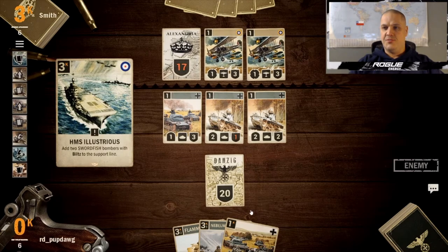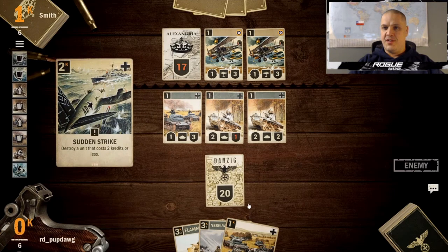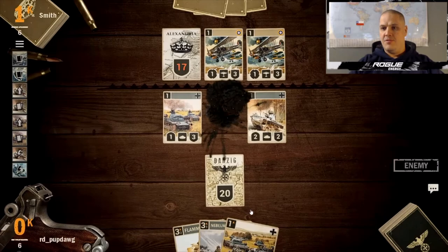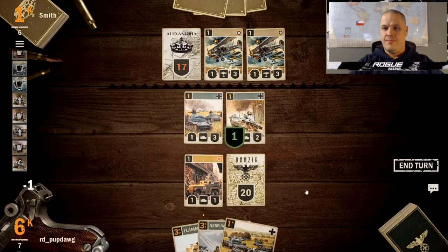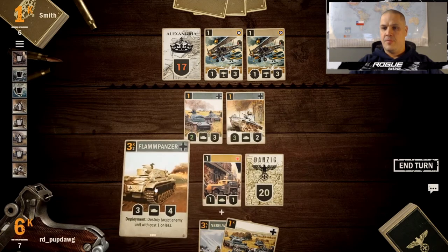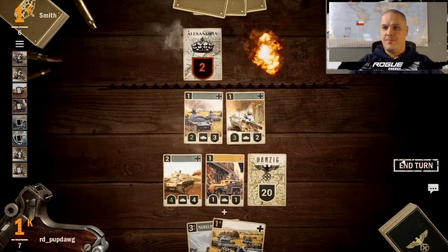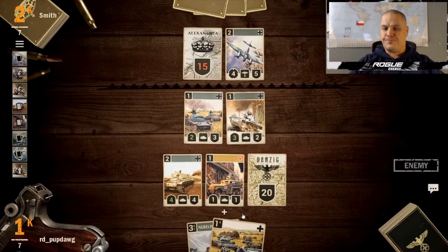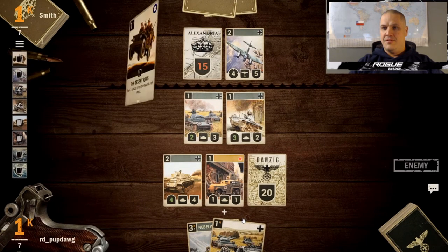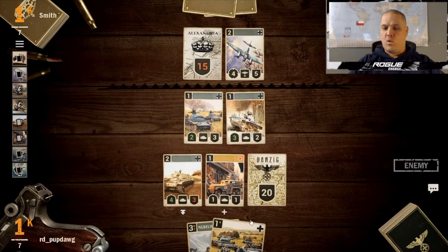He plays Illustrious to add two more Swordfish to their support line. We have enough to take out one, but if we buff we can take out both. Flammpanzer takes out one. Fortunately he hasn't drawn any Close Air Supports, because that's what really makes those bombers dangerous. The opponent is playing a bomber-heavy deck with a lot of pinning.